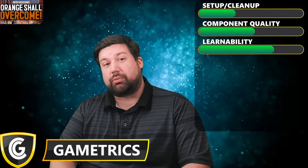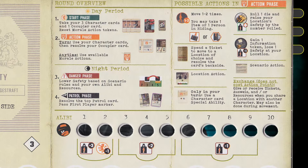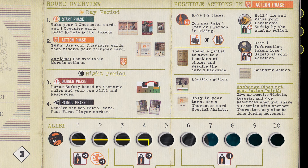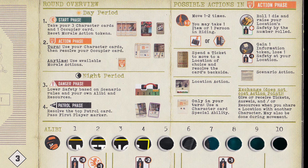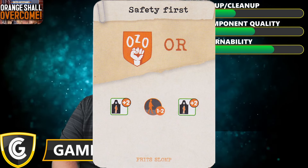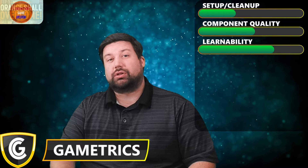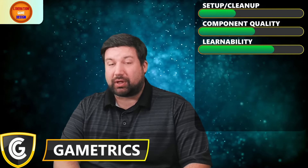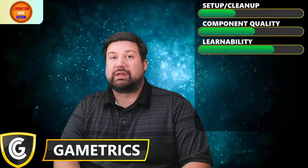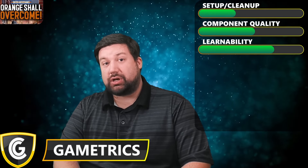Orange Shall Overcome does a good job with helping people learn how to play the game. The player boards have a lot of information right there in front of you — a round structure is printed on there so you know exactly what's coming up, and the actions you can take during your turn are very clearly laid out. The cards themselves have a lot of iconography used in smart ways, and there's a reference sheet to help with those icons. Once you get the hang of them, it plays very easily. They did a great job on learnability.